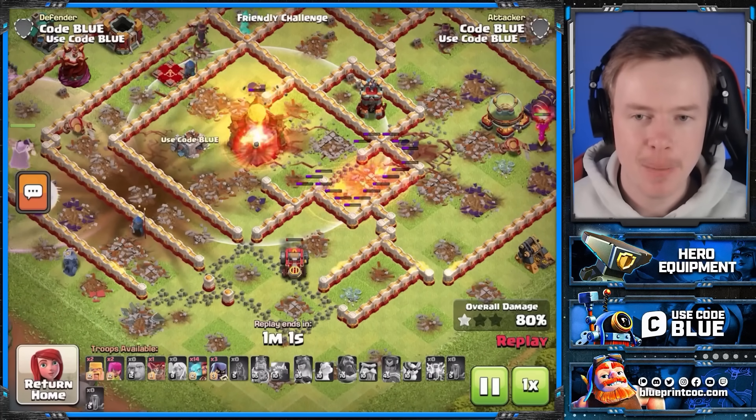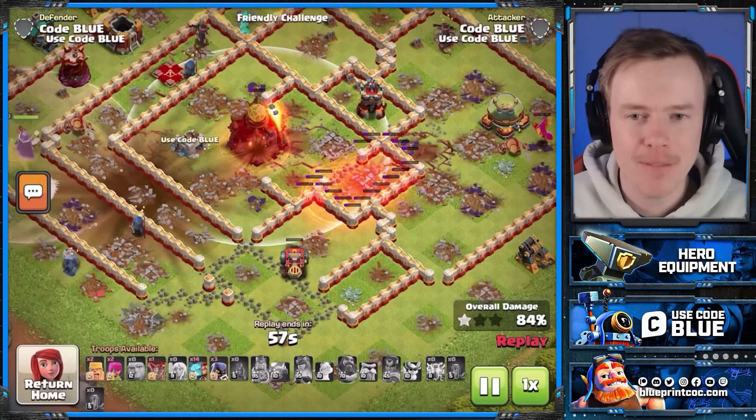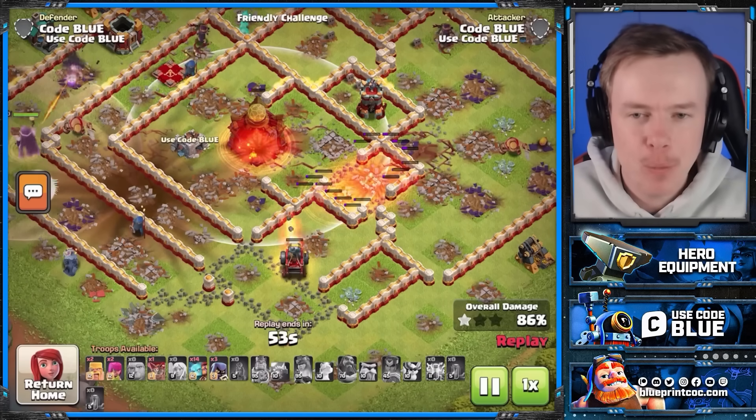My Queen does go down — a little unfortunate. I probably could have run the Phoenix on the Queen instead of the King. But look at this: the King's Spiky Ball completely avoided the Monolith, which did make me laugh. I used my last Quakes to finish the Monolith off. Now it's all about the Town Hall — I cannot enter the Town Hall compartment with any of my troops. At this point I was just hoping the Flame Flinger would get the Town Hall down, and I've got 4 Super Minions on the Flame Flinger just to make sure we're not entering the base any more than we have to.